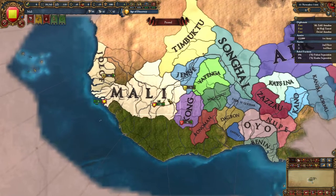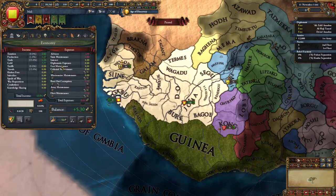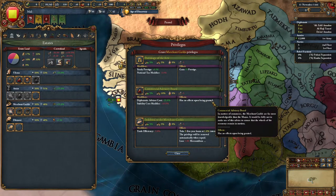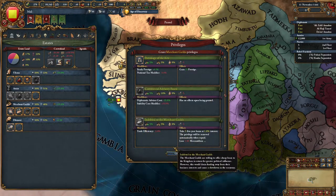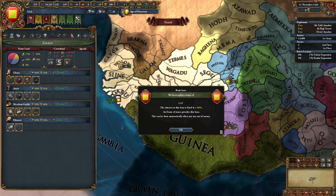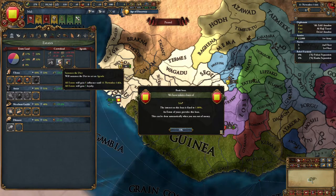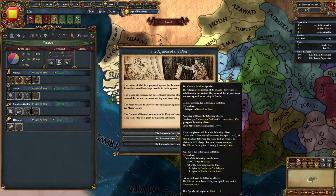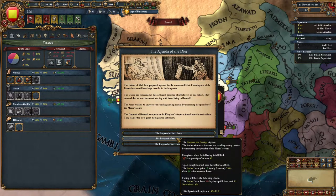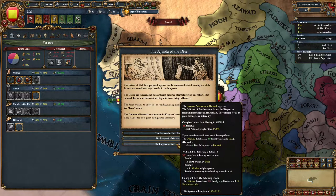We have a gold mine over in Kong that we're going to take pretty quickly since they're on our borders. For opening moves, we'll move this army over here and build up to our force limit. We'll go 'indebted to the burghers' quick because we want money, and that'll pay off quickly. We start with 30 crown lands so let's see what we've got.